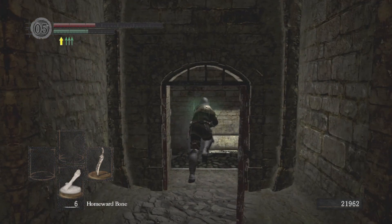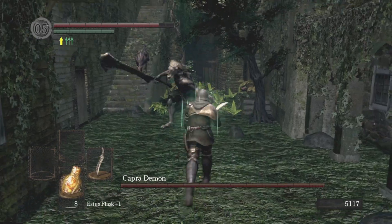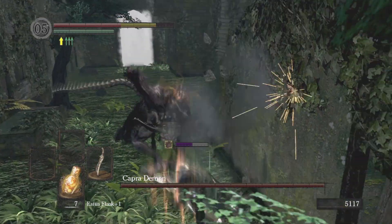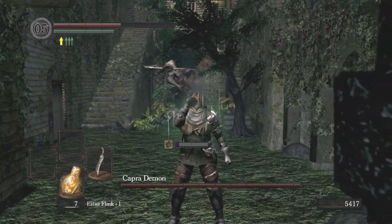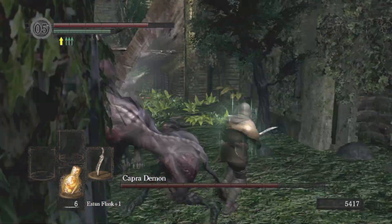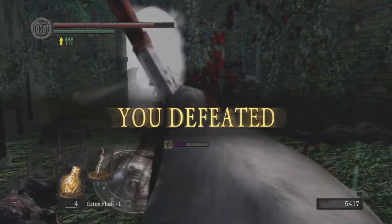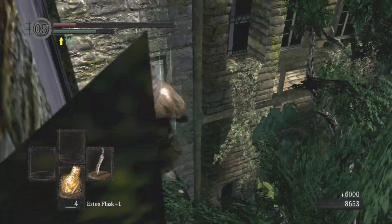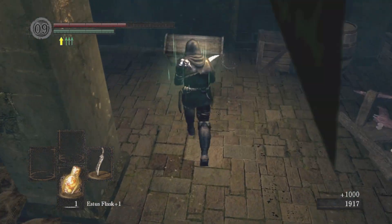Once I go into Sen's, I'm pretty much not gonna come back. I wanted to get a bit more levels before O&S — they are the bane of my existence in this game. From the fist-only challenge I did, I fought them so many times that their moveset will forever be engraved in my head. With the second Asylum Demon down, I grab the doll for Anor Londo. I was getting a bit destroyed by the dogs at the beginning, and Capra's not helping, but luckily got both of them.